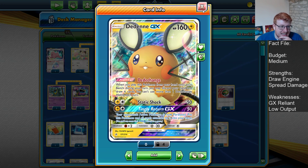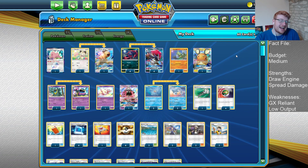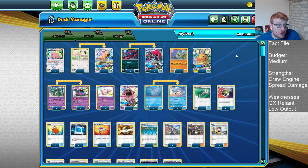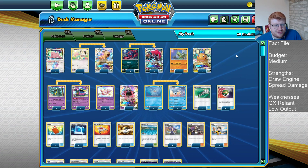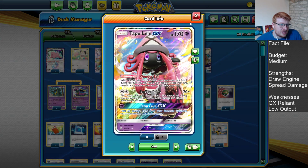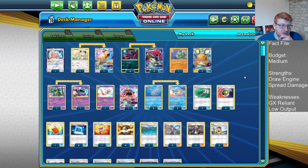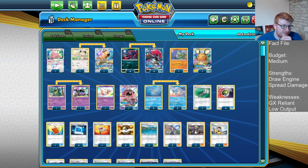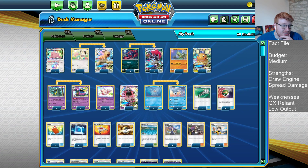We're going to have one copy of Dedenne — Dedechange is a fantastic ability here so that if Lillie fails us on those opening turns, you can Dedechange and have a big draw to find basics early. Even on turn two, you have further outs to find your Zoroarks and Double Colorless to start attacking. Lele is still great for digging out Lillie in those opening turns, and we play lots of one-offs and two-of supporters in here, so Wonder Tag is still important. Ditto is the king of versatility — it can be an extra Zorua, Meowth, Grimer, or Seel. We play four different Stage Ones, which is pretty crazy.